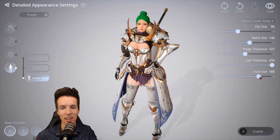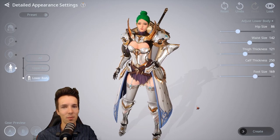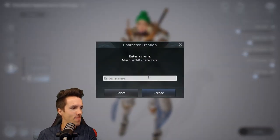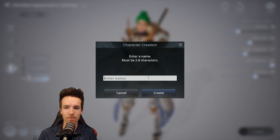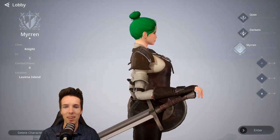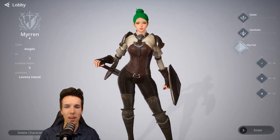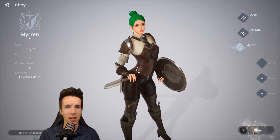We've got our character. All that remains is to name her. Mirren. There we go — we have created Mirren. Mirren is ready to jump into combat and follow your every order. Mirren, let's go into the world of V4.